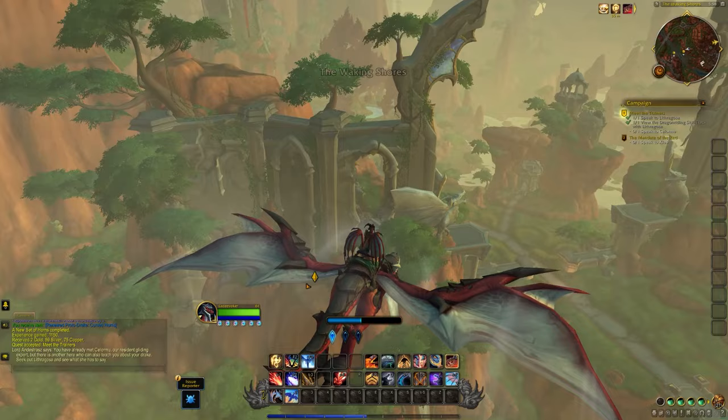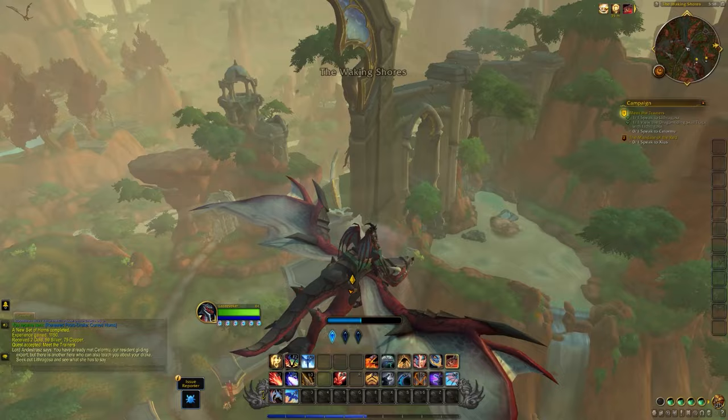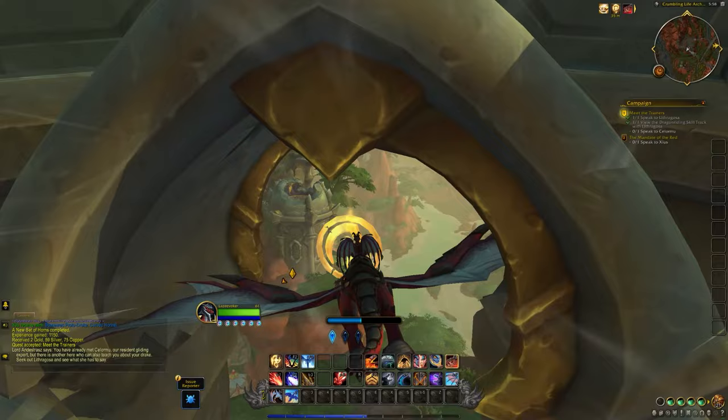You start off in the first zone and basically just follow it linearly — I recommend doing that because some of the hardest glyphs to get, the really high-up ones, are in the later zone, the last zone, Thaldrasus. So if your dragon is a bit more powered up by then, you'll just have an easier time getting them.